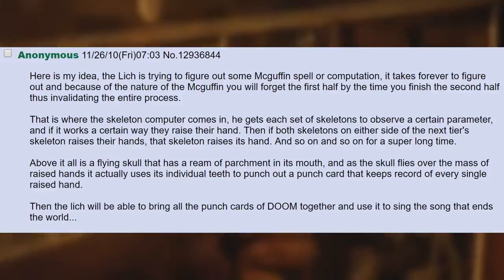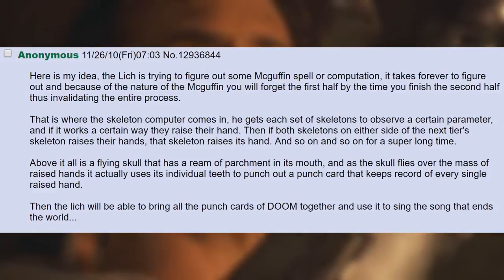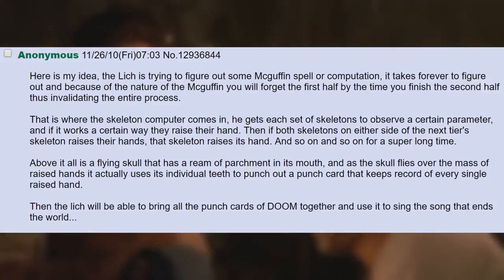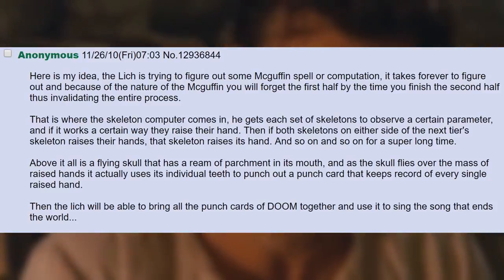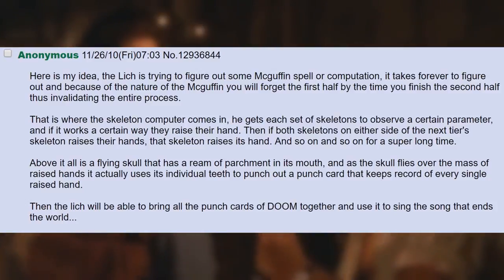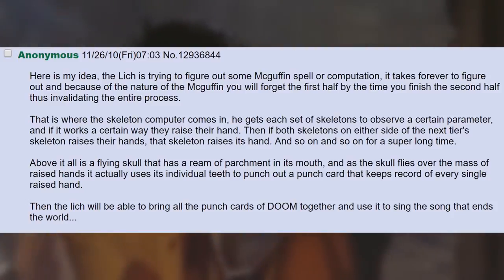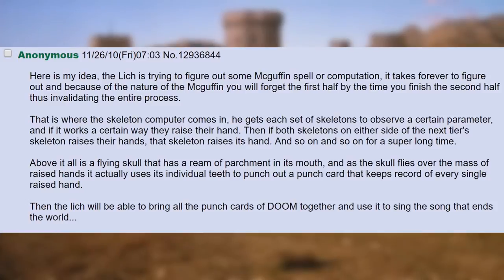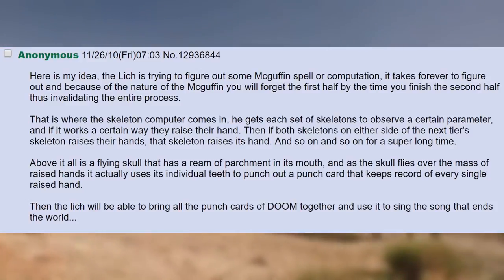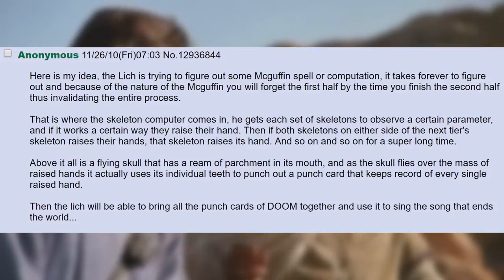You are a scholar. Here is my idea: the Lich is trying to figure out some MacGuffin spell computation. It takes forever to figure out, and because of the nature of the MacGuffin you will forget the first half by the time you finish the second half, thus invalidating the entire process. That is where the skeleton computer comes in. He gets each set of skeletons to observe a certain parameter, and if it works a certain way they raise their hand. Then if both skeletons on either side of the next skeleton raise their hands, that skeleton raises its hand — and so on and so on. Above it all is a flying skull that has a reamer parchment in its mouth, and as the skull flies over the mass of raised hands it actually uses its individual teeth to punch out a punch card that keeps record of every single raised hand. Then the Lich will be able to bring all the punch cards of doom together and use it to sing the song that ends the world.